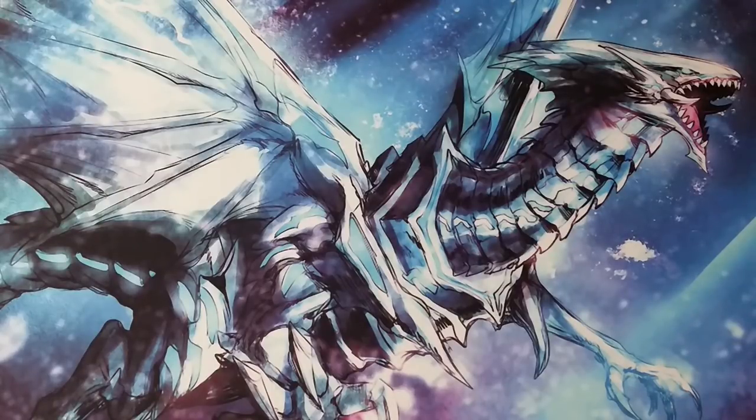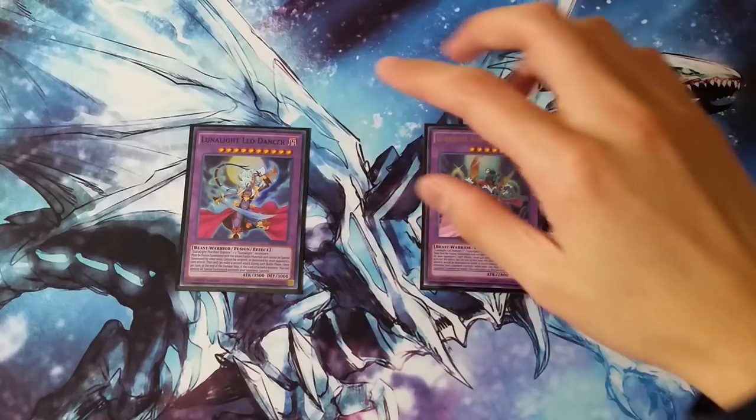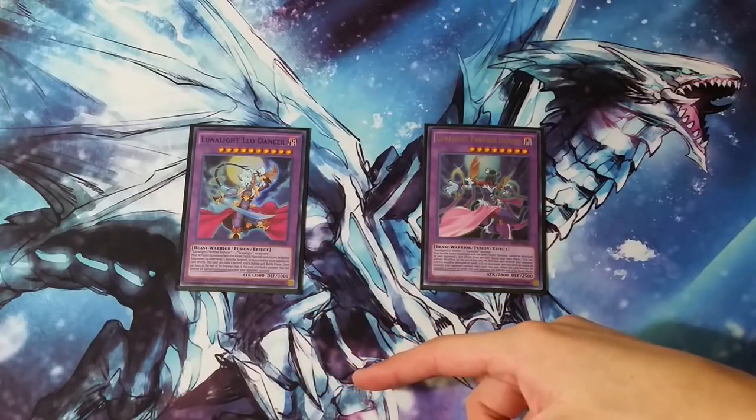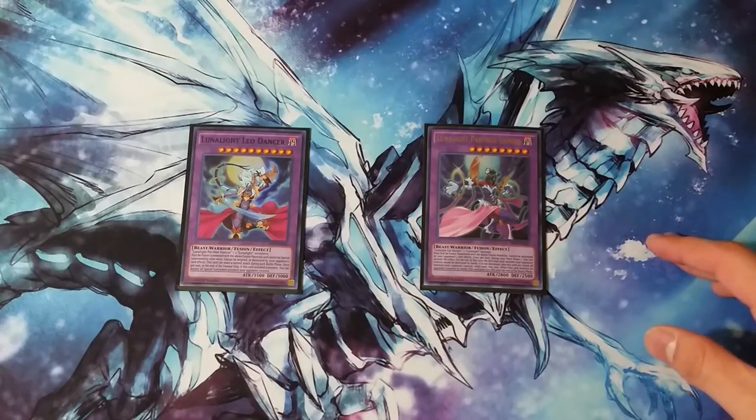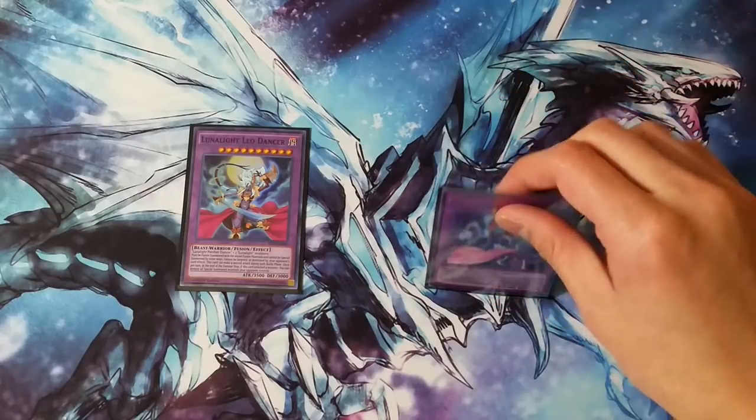In the extra deck we have one copy of Lunalight Leo Dancer and one copy of Panther Dancer. I just think that in this format Leo is actually surprisingly very strong if she manages to hit the board. You never ever want to leave Leo Dancer on the board at the end of your turn — like you don't want to summon it if you're not closing out the game that turn, because your opponent is going to out it or steal it with Borrel Dragon or just attack over with Borosword.